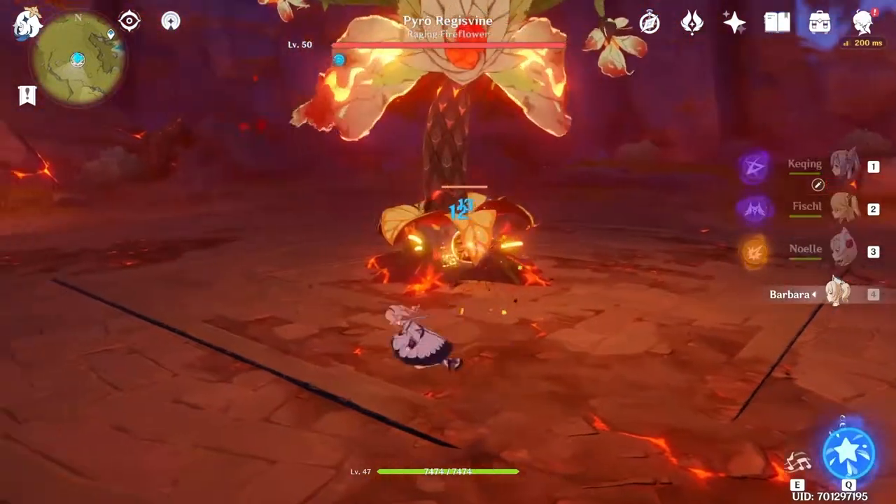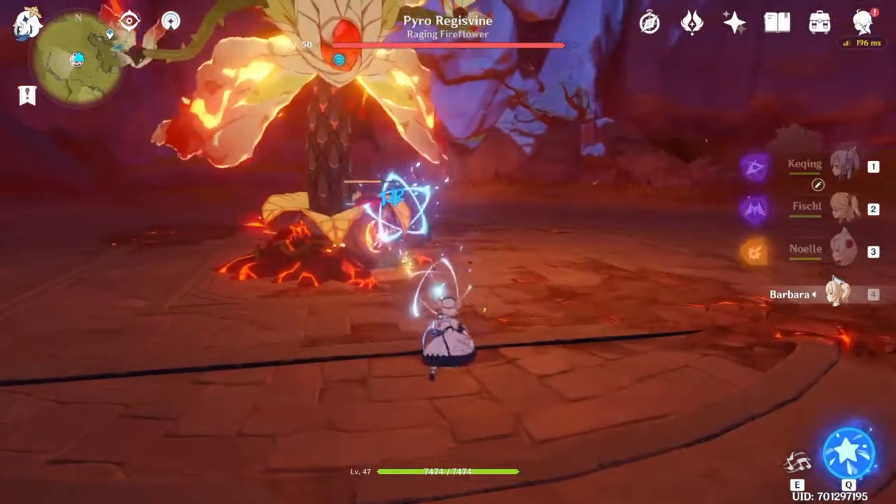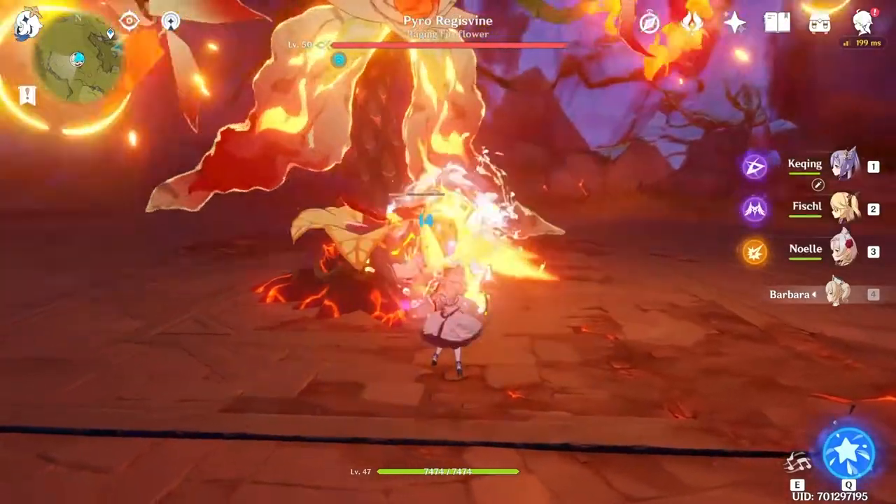The core is this thing right at the bottom here. You can see it has this little health bar. Use your water hero to attack it and basically destroy it.